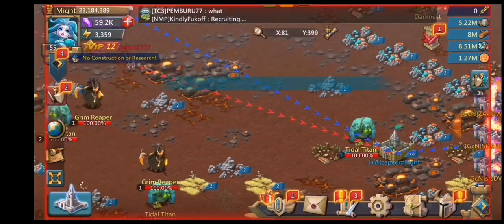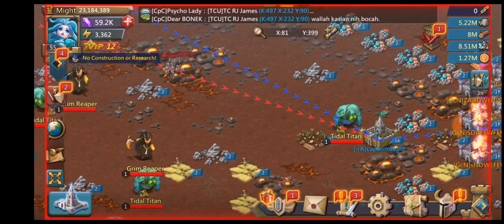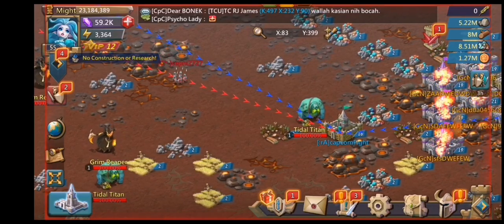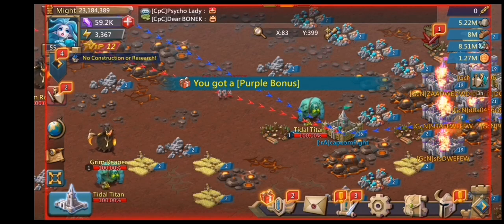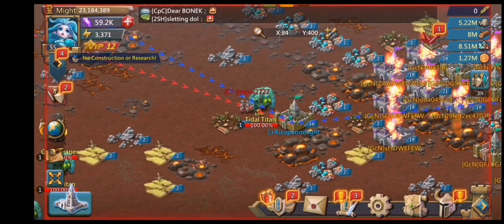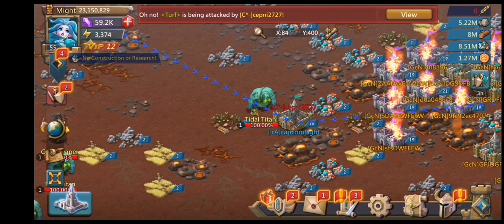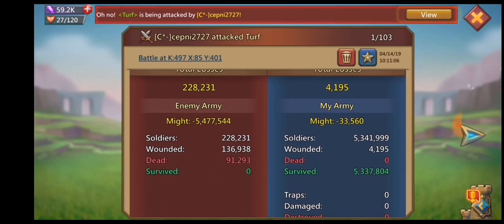I can kind of tell by his might that he's probably sending tier three at me. If the guy's around 90 to 100 mil might I actually don't know for certain because I've been caught off guard a couple times — they sent a march I thought was tier three and it ended up being tier four, and vice versa. So I've been just popping an attack boost on anyone around 100 mil. The attack's coming in — there's no leader on this attack so it should be much easier.